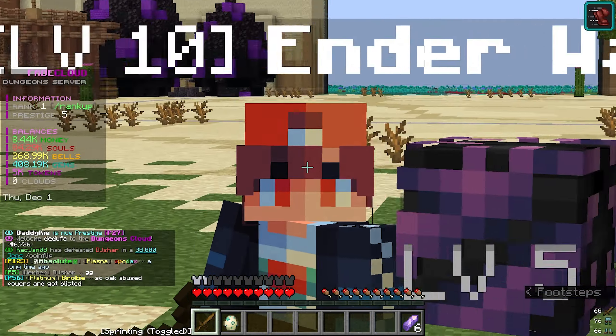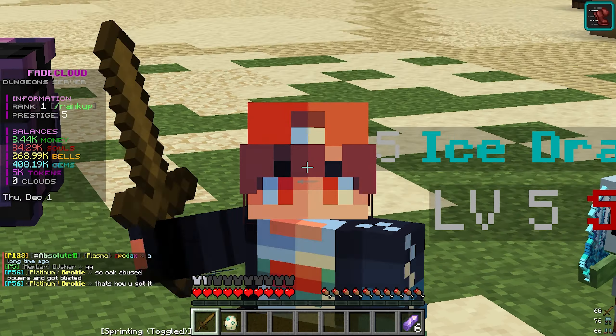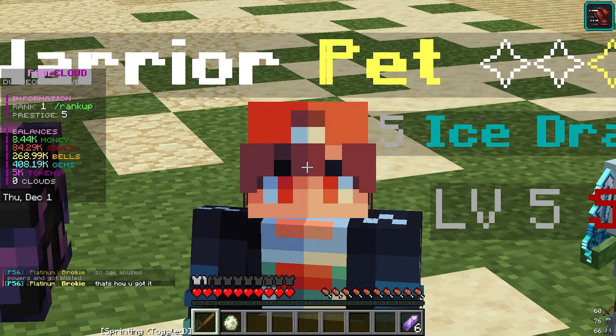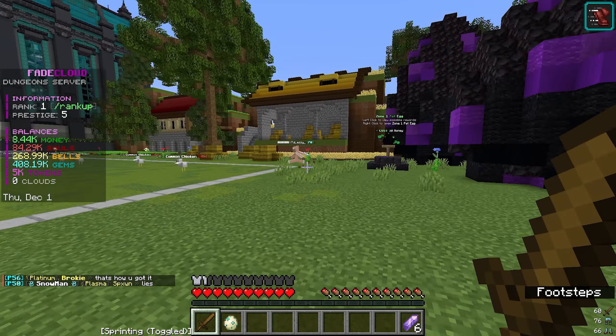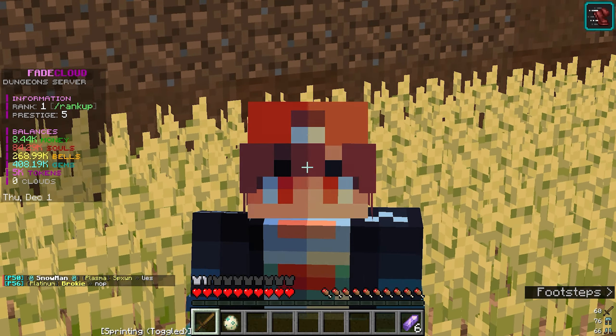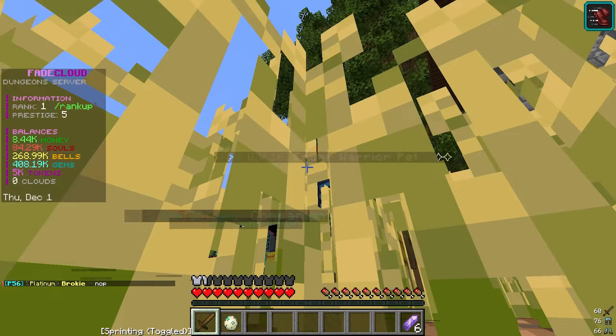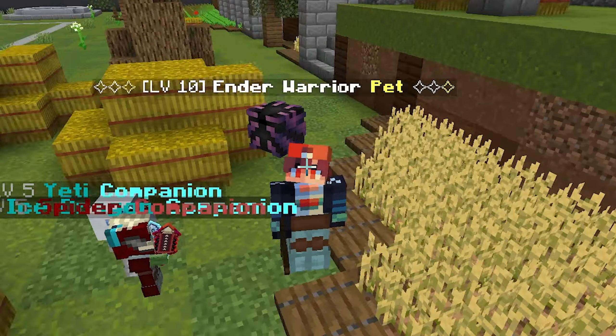That's going to wrap up today's episode. These pets are so overpowered — the number one strategy for playing Dungeons is to always upgrade your pets and always get better pets. Next episode we'll probably get even better pets, and maybe we'll make prestige level 15 the goal for next video. Anyway, thank you all for watching, hopefully you enjoyed it. Use my IP zap.fadecloud.com and I'll see everybody in the next one!